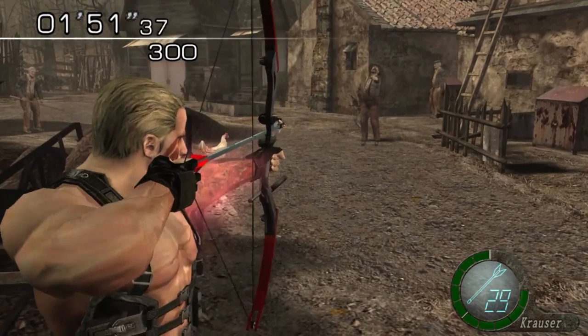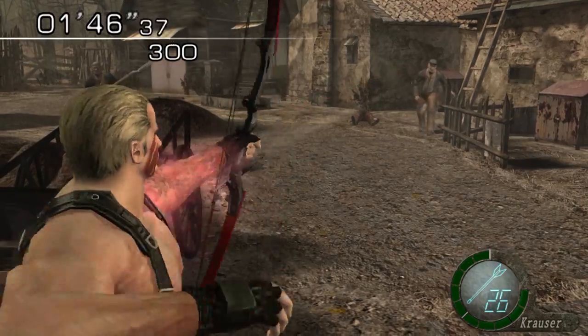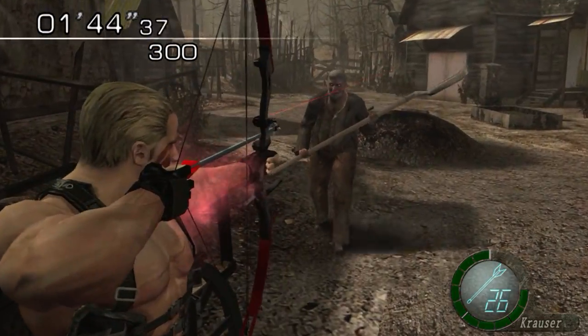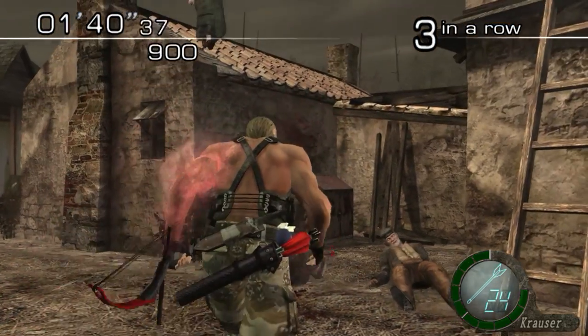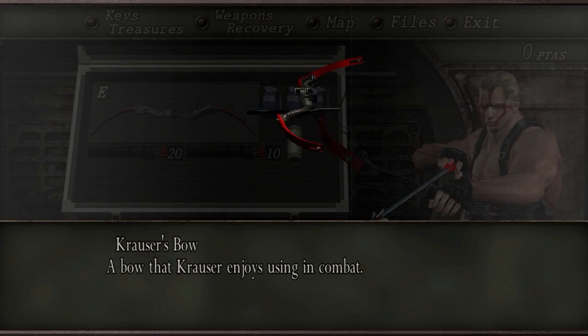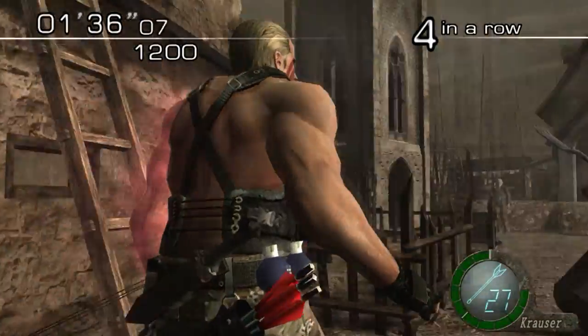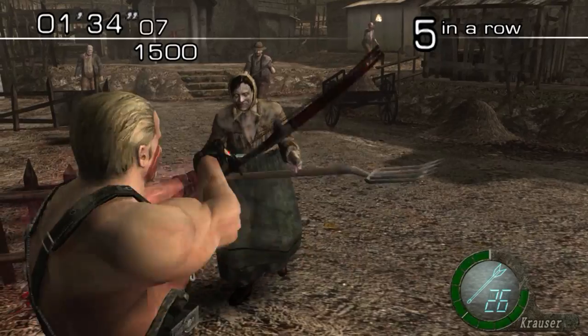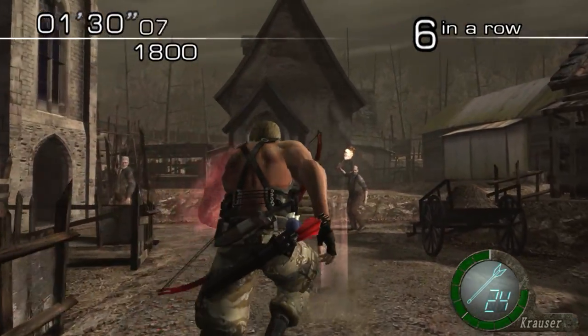While we're on the topic of bows, there is Krauser's Bow. It is exclusive to Krauser in Mercenaries and is seen during his boss fight in the main game. Unlike any other weapon, this weapon does not show stats. Instead, it just reads: 'a bow that Krauser enjoys using during combat' — and I can see why he does. It is extremely powerful and takes out most enemies in one shot, sometimes two. Shots from this bow have a high critical rate and can break shields with a single arrow. It is really fun to use in Mercenaries.